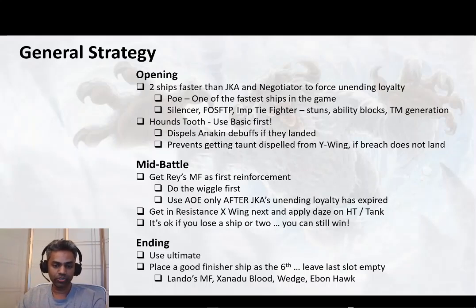Another good sixth ship is Xanadu Blood — it's got great synergy with your own Houndstooth. Wedge is great as well; when he comes in he applies healing immunity and buff immunity, so if Houndstooth is still around with a taunt, Wedge can land a finishing blow pretty easily. Hawk is also good — it dispels all debuffs on the enemy and allows you to target who you want. There are a lot of good ships you can use in the last slot as a finisher depending on what you have developed, but those are my recommendations.